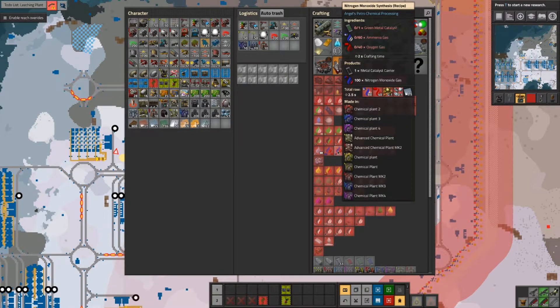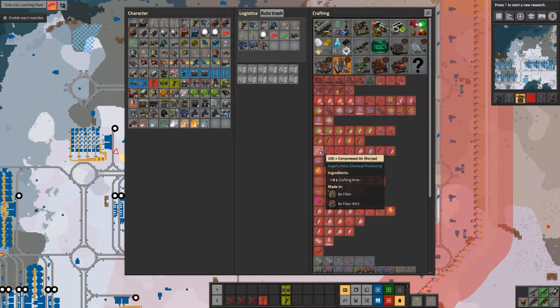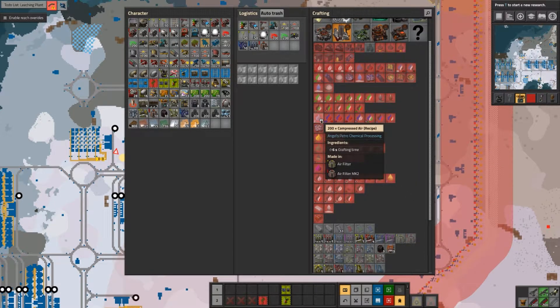It will be possible to pick up some nitrogen gas and some oxygen gas but only as a byproduct, which is fine because we do need some oxygen here and there. We have an oxygen plant which is not big enough, so let's begin with the air filters. Let's calculate the correct ratio - air filters: crafting speed 2, perfect. So every 3 seconds we get... I remember this ratio. Let's get out the notebook.